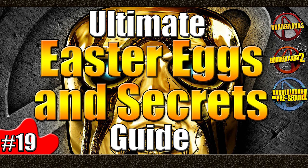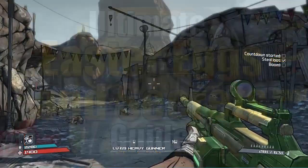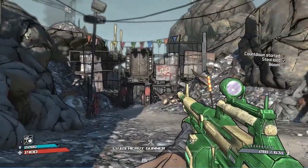Hello everybody, welcome back to another episode of Ultimate Easter Egg and Secrets Guide here in the Borderlands universe. This is the series where I take you through each of the three Borderlands games and pick out a certain easter egg or reference, then give you a little explanation of what it's all about. Today I've got three more great easter eggs for you, one from each of the three Borderlands games, and without further ado, let's get into it.